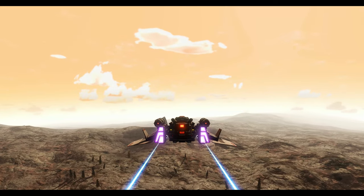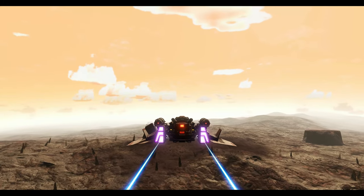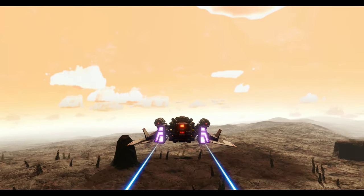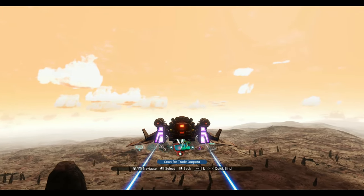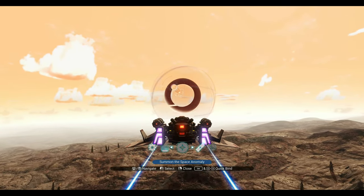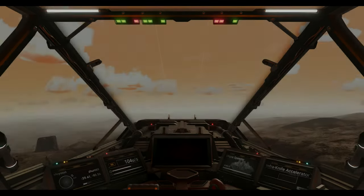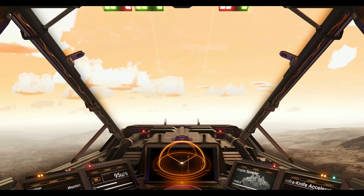Welcome back travelers to the third episode of the Beginner's Guide, where I teach you about flight. Let's go back to the cockpit. You go to your quick menu and go over here to switch your starship view — I'll take you from third person to first person.